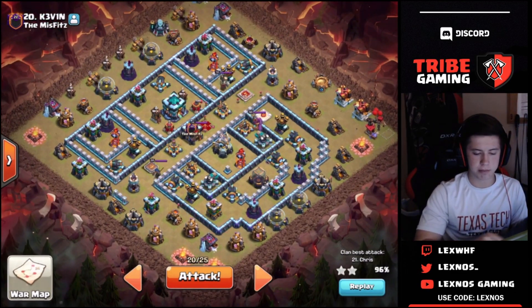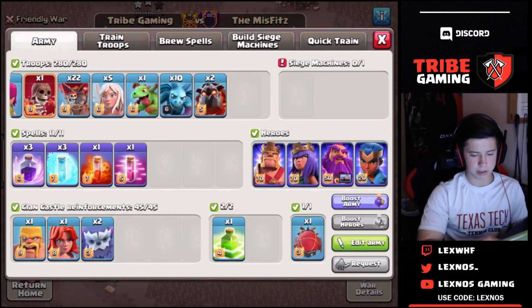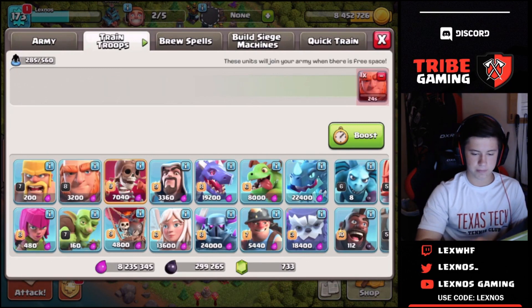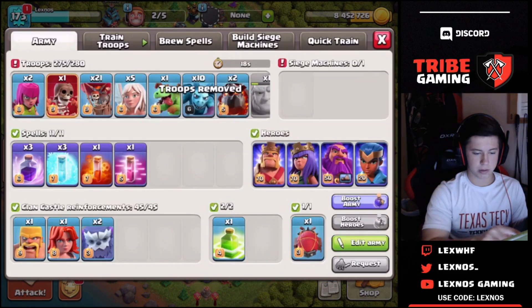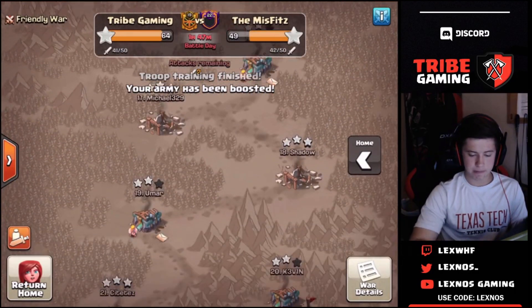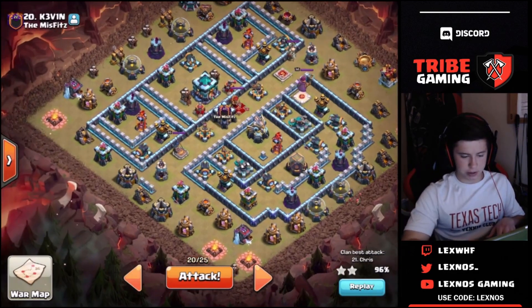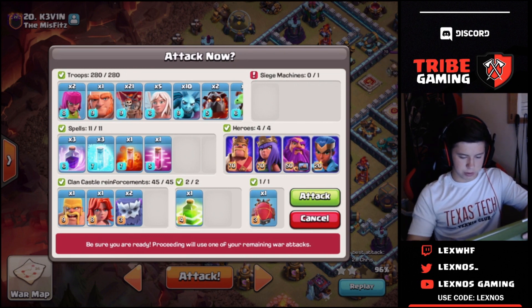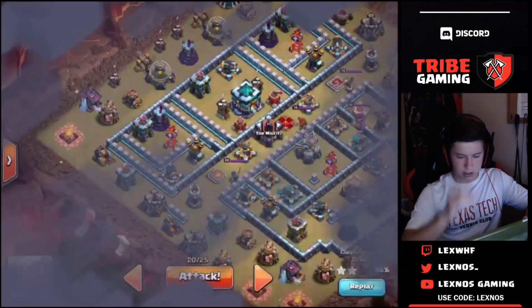I'm gonna go ahead and cook up one more giant and pop a power potion because my minions are baby level — level six. Then we're gonna boost the army and give this a shot. Let's go ahead and try this queen charge lalo, see if it works. Hopefully it does. As long as the queen goes inside on the wall break, I'm confident it should work. I have the jump spell and three freezes, and we're in.